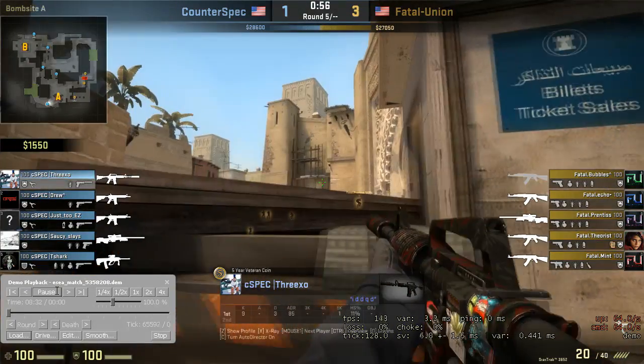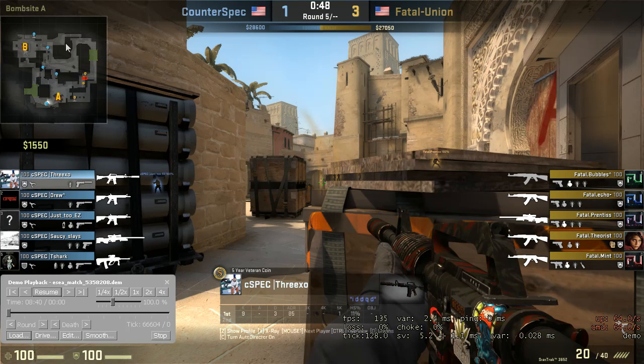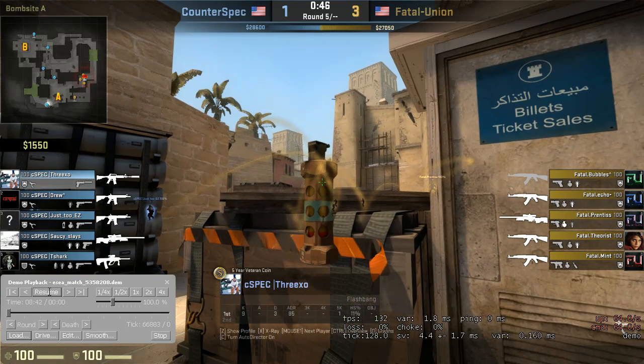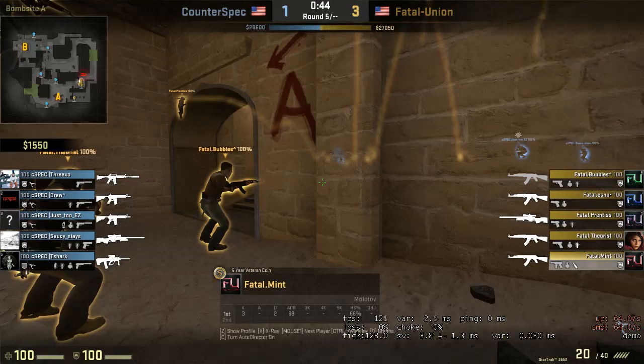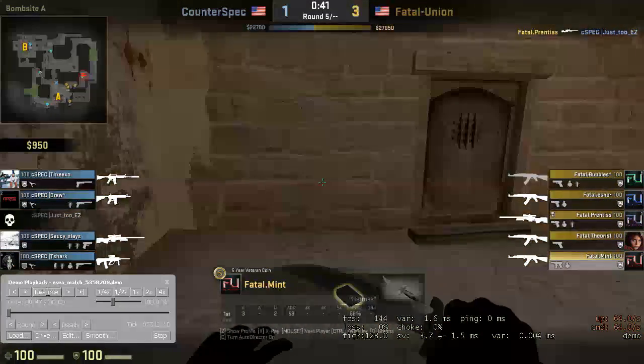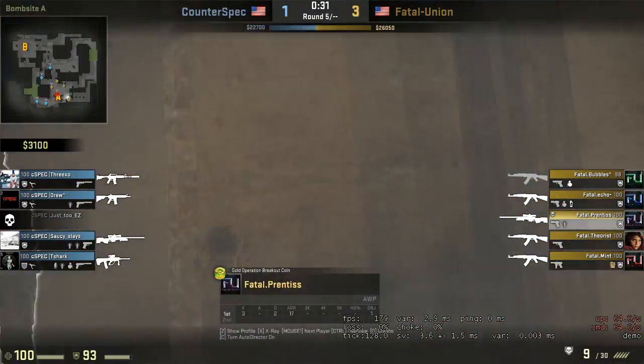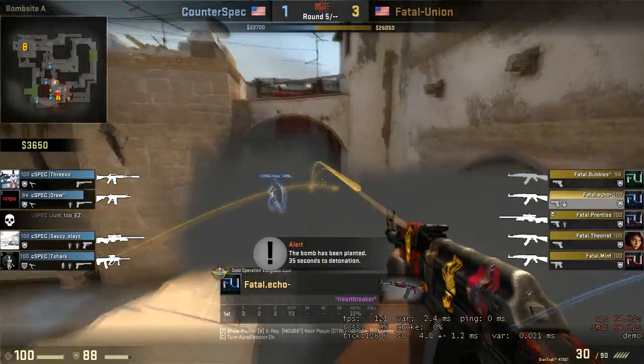Now they start hitting the bomb site with some smokes and flashes. You guys kind of rotated back to your positions, but you have all this information on the other side of the map. There's no reason for somebody to still be on cat. Leaving somebody mid is fine because he can quick-rotate to A, but stacking the site where you know they're going to be is super important, and it's not happening right now. You're going to be in a two-on-five or five-on-three situation with your teammate in connector or jungle. There's still a dude at B, still a dude on cat, still a guy at window, then this guy's by stairs, and they start throwing these smokes over.